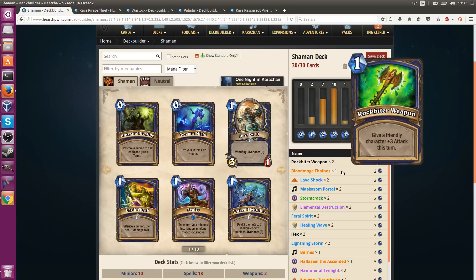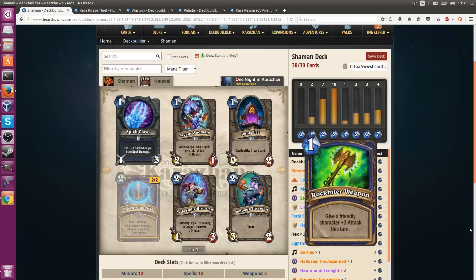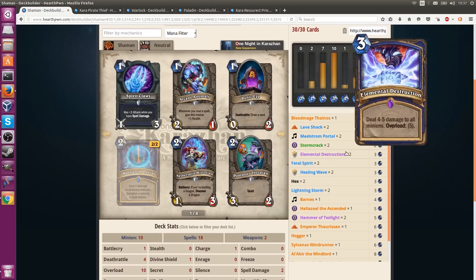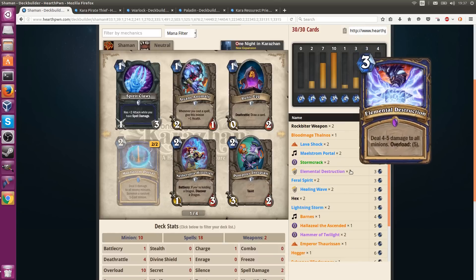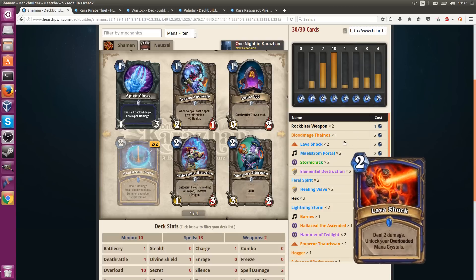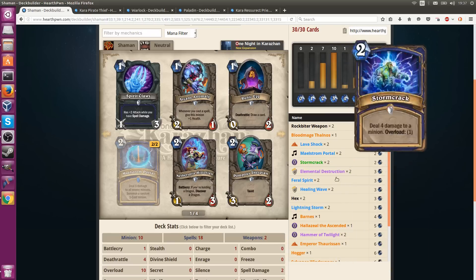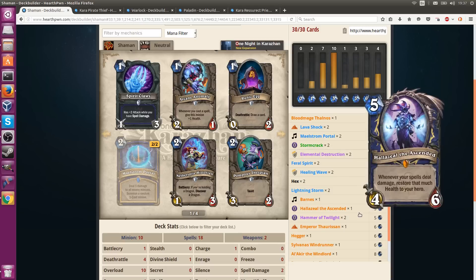Bloodmage Thalnos is there for the spells. I considered throwing in something like Spirit Claws, but maybe not — it seems kind of iffy because you have to play a lot of spell damage minions. Beyond having pretty much every board clear in the game as a Shaman — Elemental Destruction, Lightning Storm, now Maelstrom Portal — not playing Forked Lightning, though that might actually be worth considering. Maybe one Forked Lightning over one Elemental Destruction. Then a bunch of removal spells that bring you into the mid-game without putting an extra 5-drop in the deck.